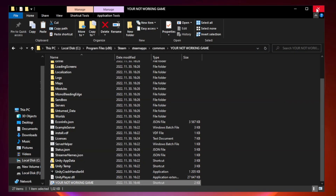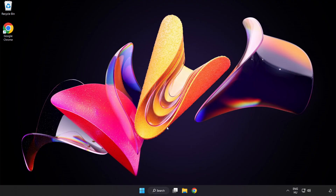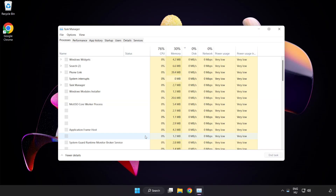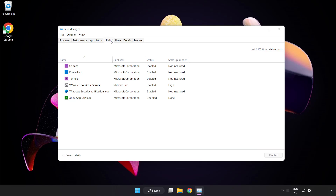Close the window. Try to play the game. If that didn't work, right click the Start Menu and open Task Manager. Click Startup and disable any unused applications.